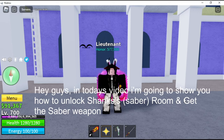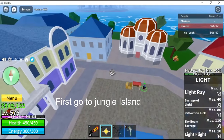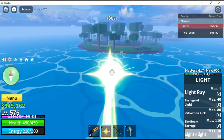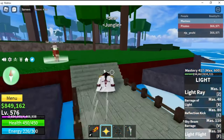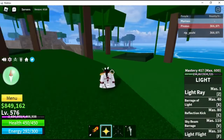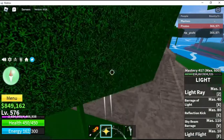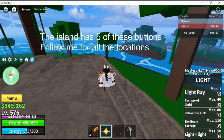Hey guys, in today's video I'm going to show you how to unlock Shanks's saber room and get the saber weapon. First, go to the jungle island. The island has five of these buttons — follow me for all the locations.